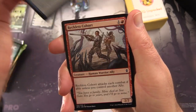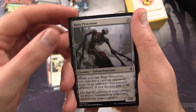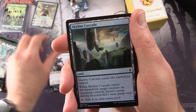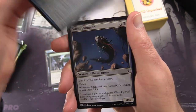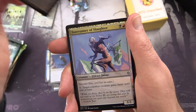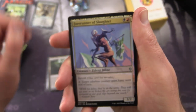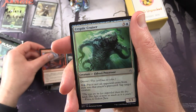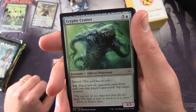Let's get started. We have Dispel, Reckless Cohort, Inspired Charge, Ruin Processor — here's one of those fun Eldrazi creatures. Skyline Cascade, Eyeless Watcher, Rush of Ice, Silent Skimmer, Mortuary Mire, and Uncommon's Forerunner of Slaughter. Holy cow. Retreat to Valakut. More Eldrazi than you can shake a stick at in this set.